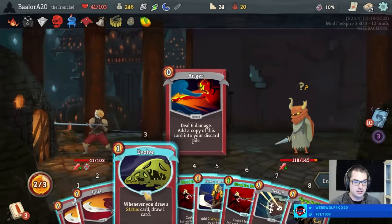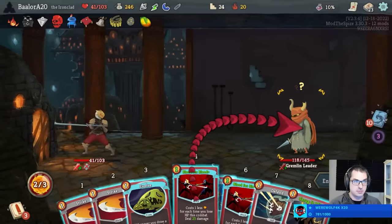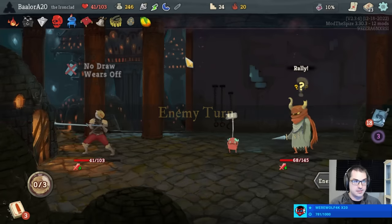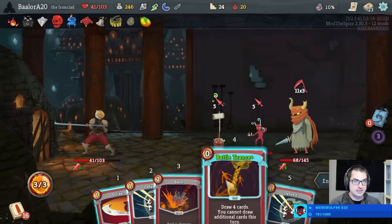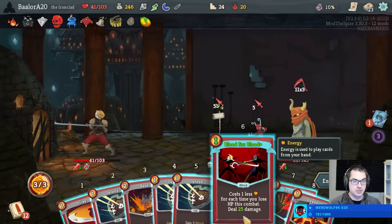Anger, Evolve down. It's Blood for Blood, Blood for Blood — I'm going to chunk through this enemy here. Good Speed Potion turn. We can block for a lot with that. I can play Hemokinesis and Blood for Blood for only one energy — kill this with Hemo, kill this with Blood for Blood. Actually, is there lethal here? Bash, Hemo, Blood for Blood — definitely looking at the wrong thing here.